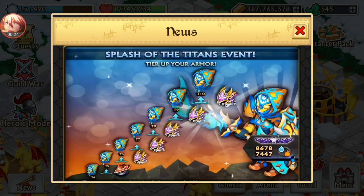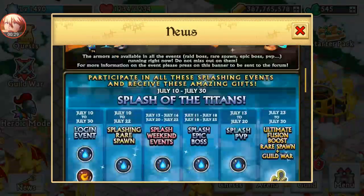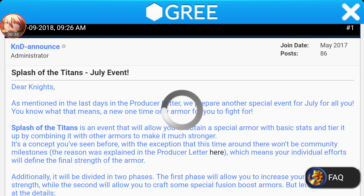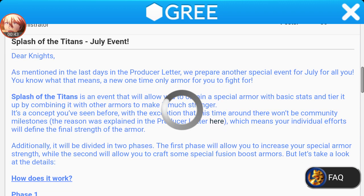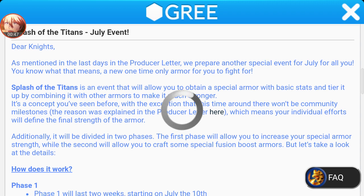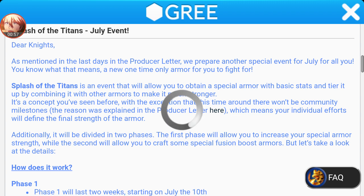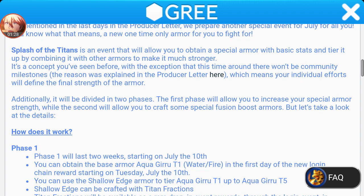I wonder if this is the plus version or not, or if you can even get a plus version. We have the event calendar right here. As mentioned in the producer letter — which I read in my last video — they've prepared another special event for July. It's a new one-time only armor. Splash of the Titans is an event that will allow you to obtain a special armor with basic stats, improving it by combining it with other armors. Unlike before, there won't be community milestones, which means your individual efforts will define the final strength of that armor.